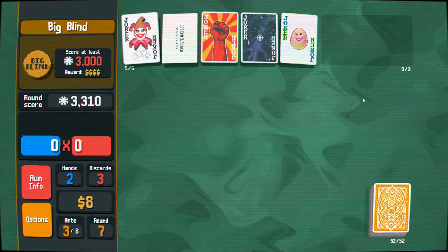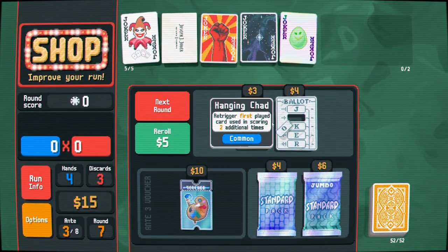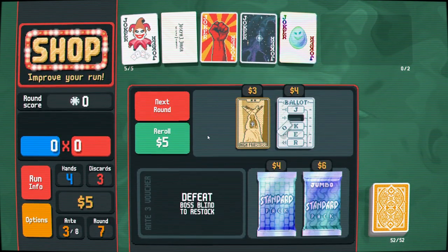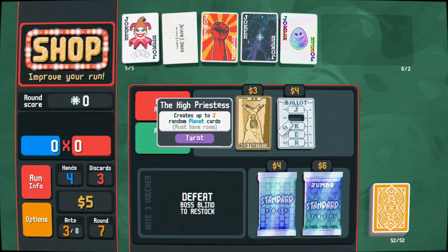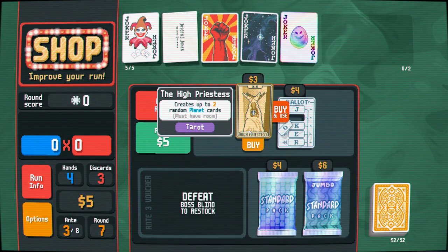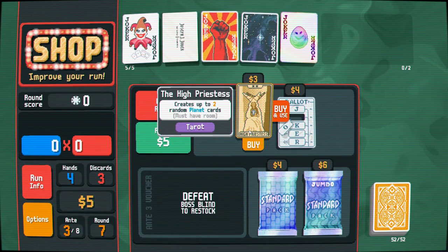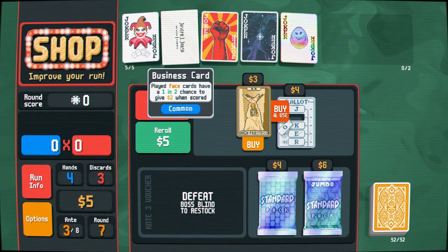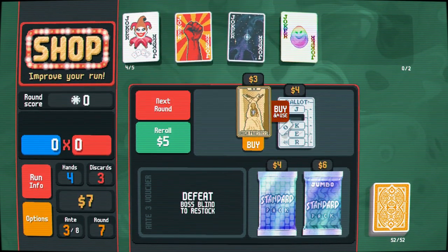We just want to play the straight to get a bunch of cards out of hand — and that got us out of the round! Hanging Chad — very nice. First I need to purchase Pallet to make sure we can get full houses in hand. I can get rid of Business Card because it hasn't done a thing for us — that's money right there to buy both of these things.